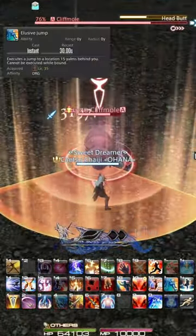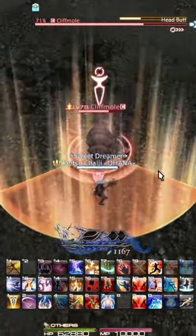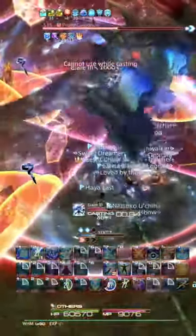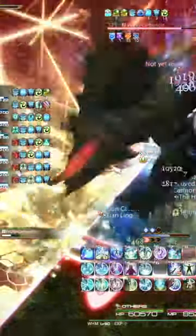With movement actions like Dragoon's Elusive Jump, you also need to touch down before the attack finishes casting, otherwise your movement will not have registered yet. As you progress through the game, attacks will more often only show the telegraph for a very brief moment at the end of the cast. Typically, this moment is when it is too late to dodge anyway.